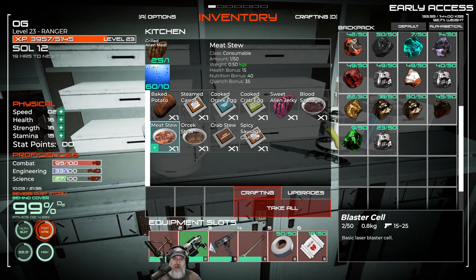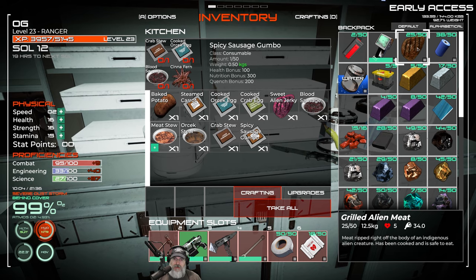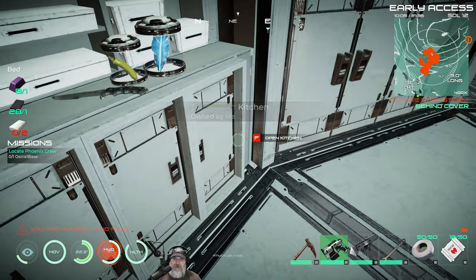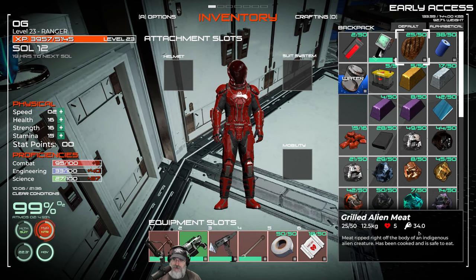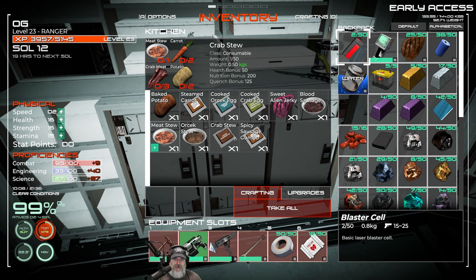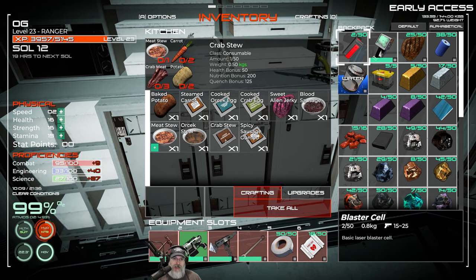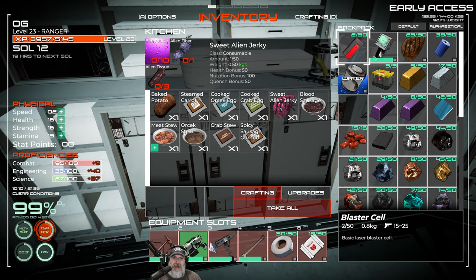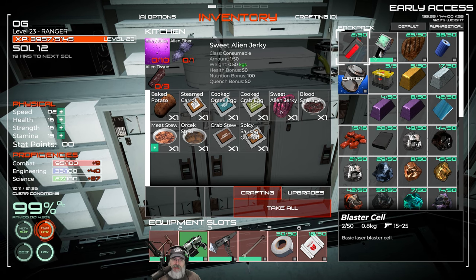This crab stew looks like super really good food — 300 nutrition bonus! It gives 15 health, 40 nutrition, and 35 quench. Meat stew gives 5 health and 34 nutrition but no quench. We might as well make a bunch of meat stews, but I want to save the crab ingredients until we get the farm in place. Sweet alien jerky with berry juice — 50 health, 100 nutrition, and 50 quench!